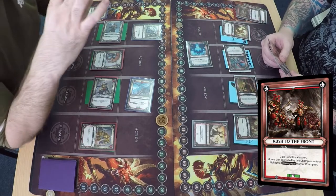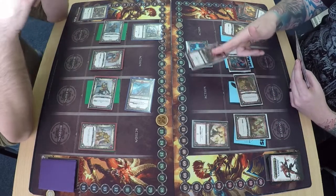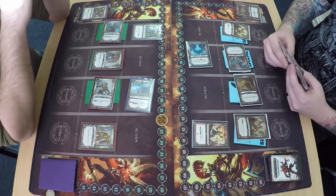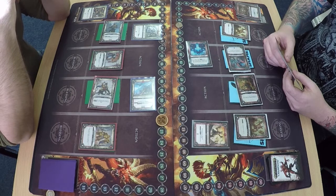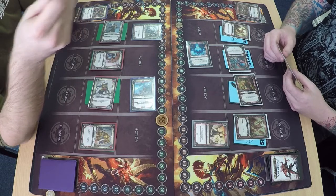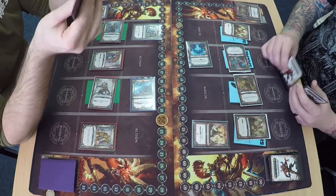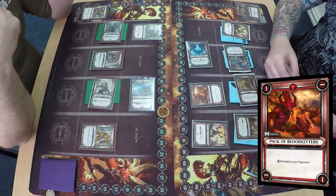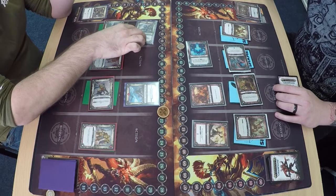Rush to the front — Hamish gets to move a unit in front of him and gets an additional action, which completes Scarbrand's first ability quest. It's whether or not he's got another event or ability to complete Scarbrand. Pack of Bloodletters goes in for one damage, and then he draws — he didn't have that event he wanted. Two damage from the Vanguard Hunters, one damage from the Disruptive Liberators.